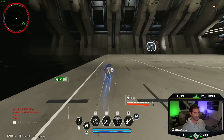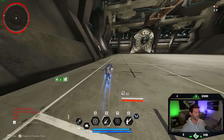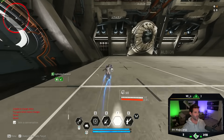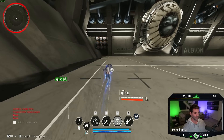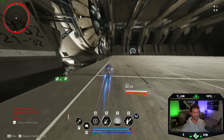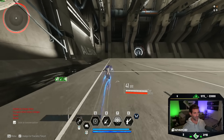So here we are — infinite sprint bunny build without bionic fuel. This is a high voltage infinite sprint bunny build. You'll notice that I'm not even consuming MP, and we do not have the speed reduction of bionic fuel.